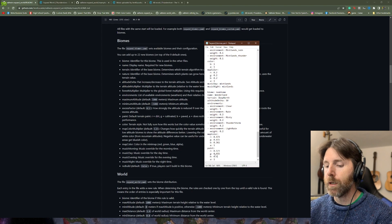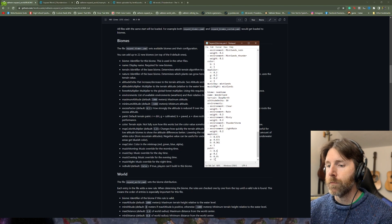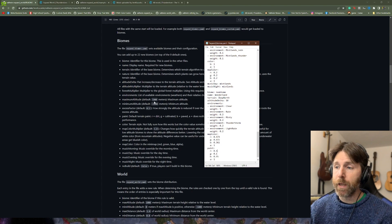Let's change this to, say, 0.94, lower these others down, and see what that generates. We've got our new biome: we've put the biome name, the display name you see when you walk into it, and the terrain — those are the three most important things you have to input when making a new biome.